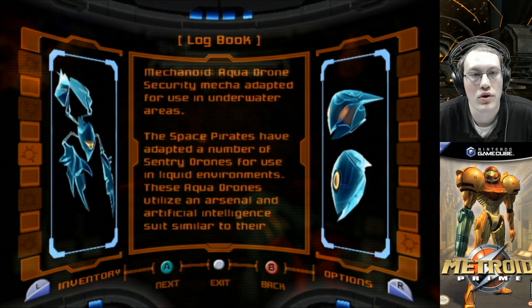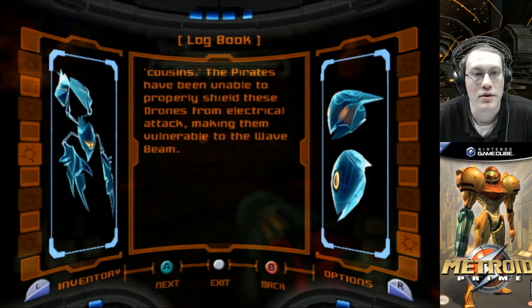We've got the Aqua Drone: a security mecha adapted for use in underwater areas. Space Pirates have adapted a number of sentry drones for use in liquid environments. These Aqua Drones utilize an arsenal of artificial intelligence systems similar to their cousins. The Pirates have been unable to properly shield these drones from electrical attack, making them vulnerable to the wave beam.